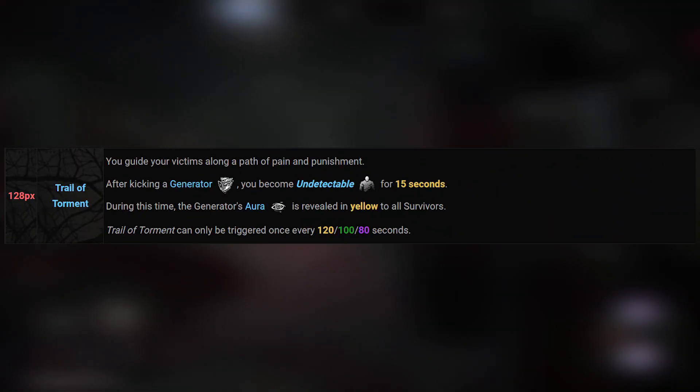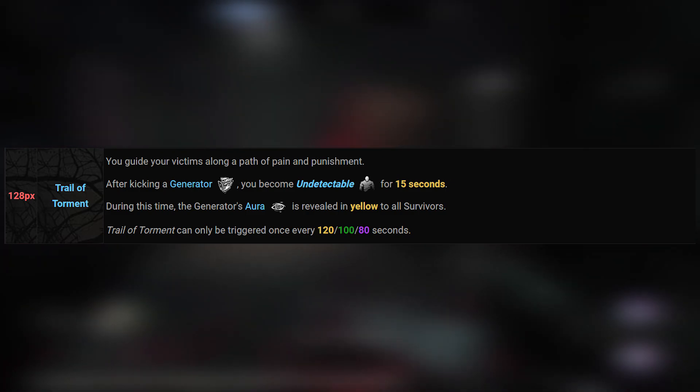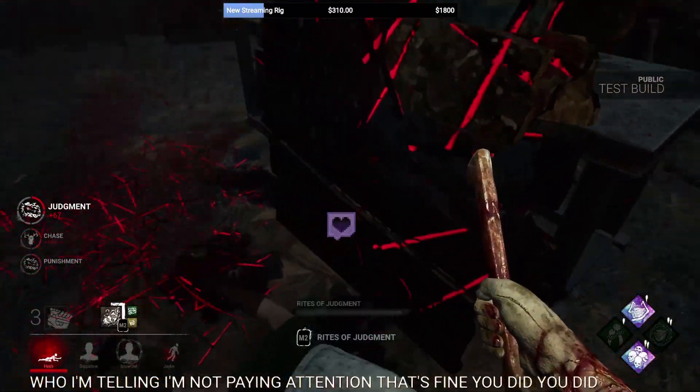The second perk is Trail of Torment. After kicking a generator, you become undetectable for 15 seconds. Survivors can see the generator you kicked highlighted in a yellow aura. This perk can only be activated every 80 seconds at tier 3.